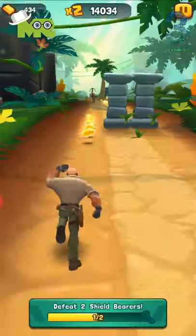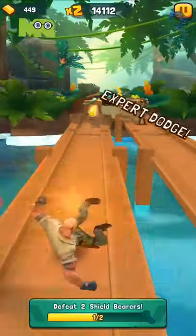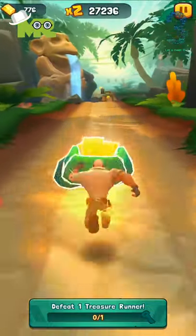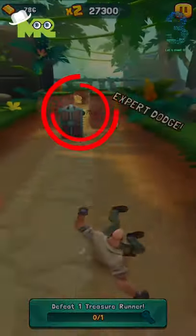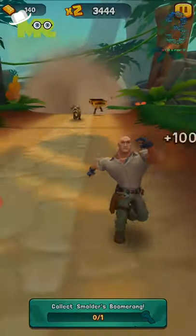Crossbowmen: their weapons give them more impressive reach, but the sounds of their bowstrings twinging signals their approach. Shieldbearers can be beaten by sliding into them, but they drop their shields after the first hit and jump ahead for a second chance of blockage. Treasure Runners: beating them will reward the runner with the treasure they carry.